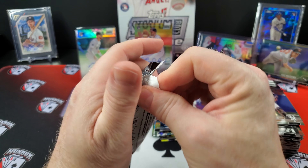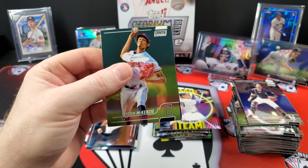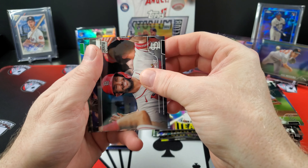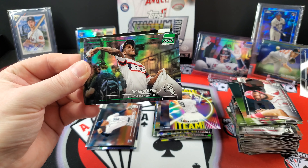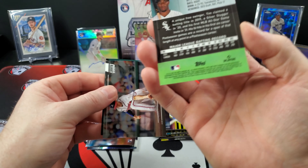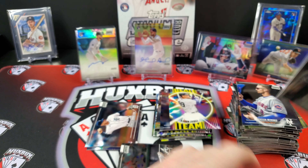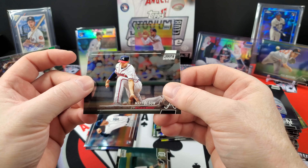Last pack — hopefully we can pull another numbered card. These packs do not open nicely. I think we've got something back here — a green, Tristan McKenzie. Paul Goldschmidt. A green — Tim Anderson on the green. I think this is going to be a high number. 99. A green Tim Anderson to 99. A lot of horizontal cards — you're going to have to like the horizontal cards if you're going to like Stadium Club. And Matt Olson to end it.